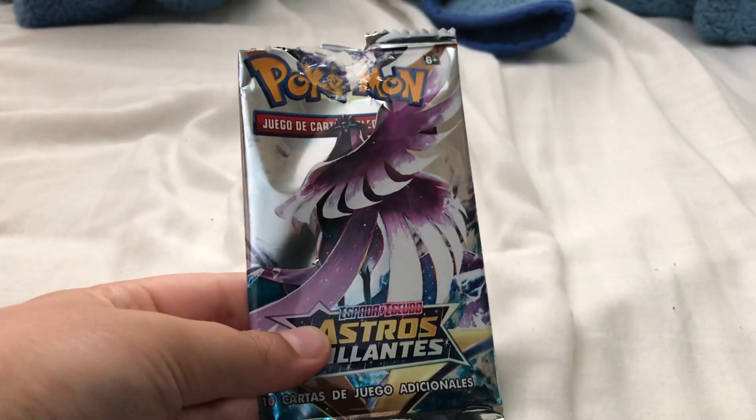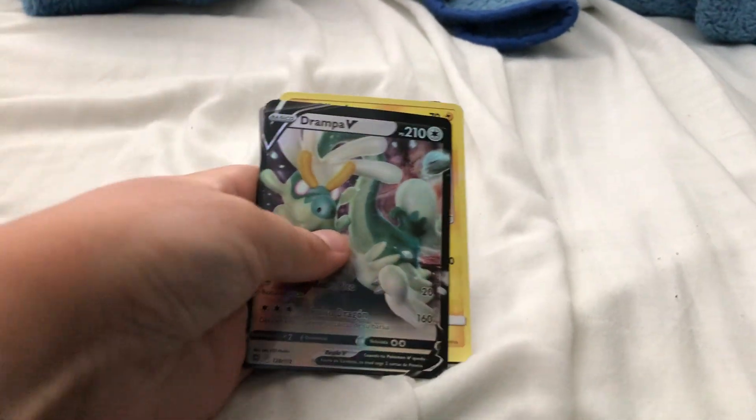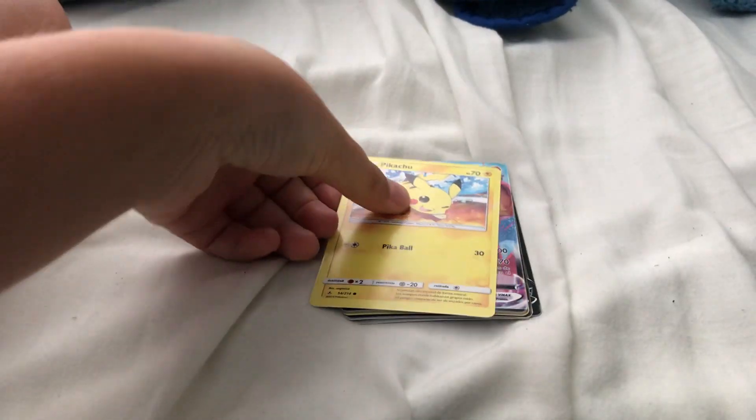We got another Pokemon pack, let's see what's inside. First off we're going to start with a Drampa V — put that over here. Now we have a Pikachu.